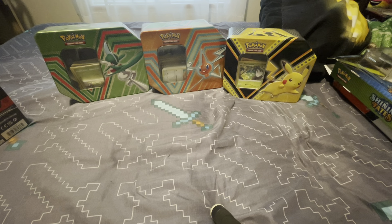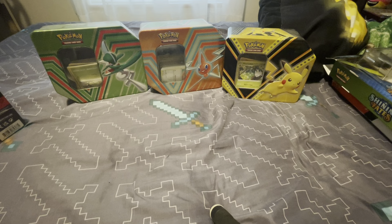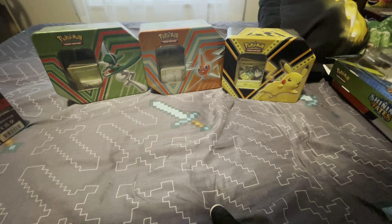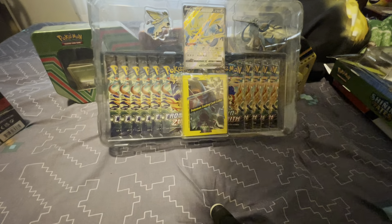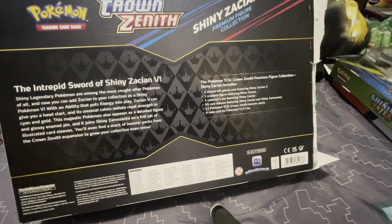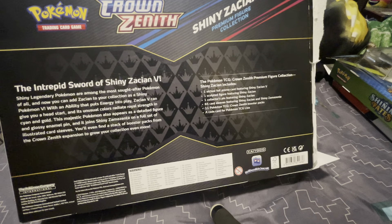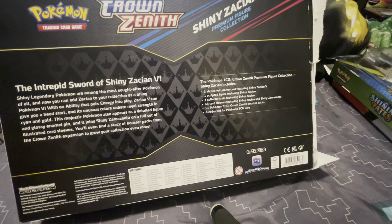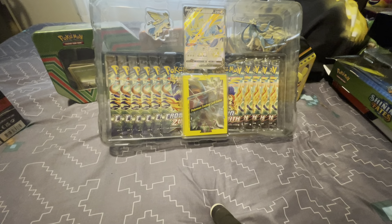If you haven't seen the Cramorant video you should go watch it — we got a card I've been really wanting for quite a while now, a simple little card, and we finally got it. This box comes with one etched foil promo featuring shiny Zacian or Zamazenta depending on which box you get, a sculpted figure, a pin, 65 sleeves featuring both Zacian and Zamazenta, 11 booster packs, and a code card.